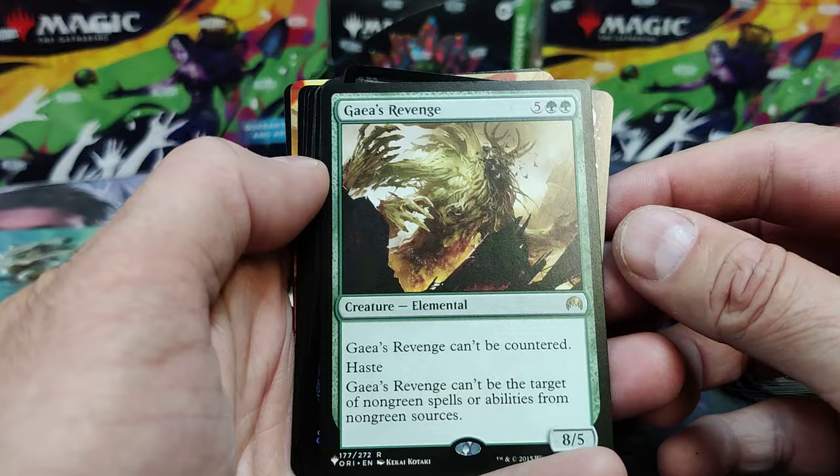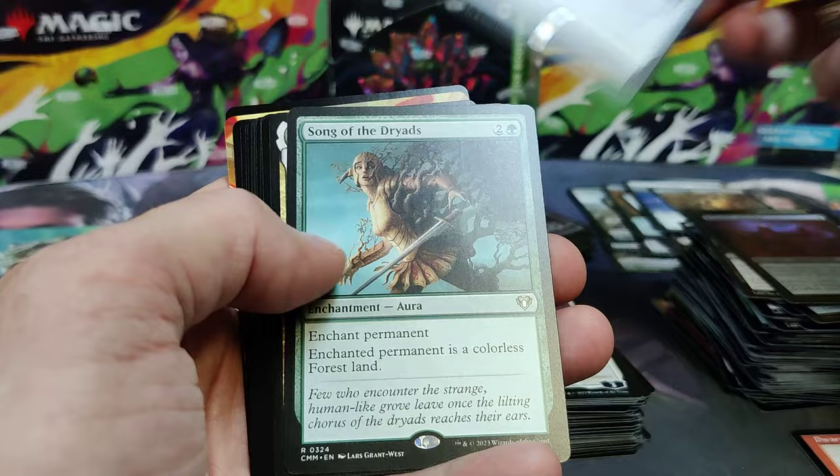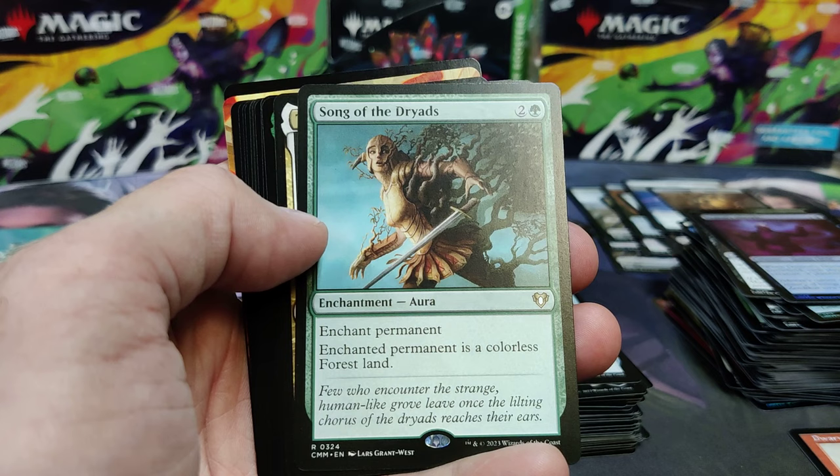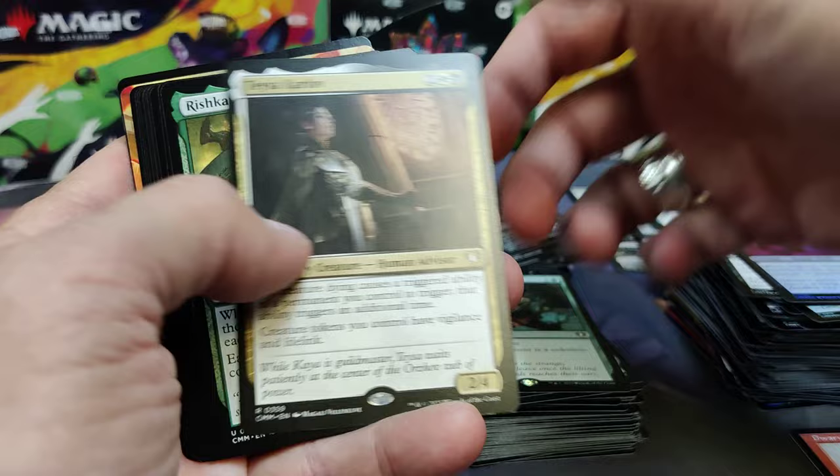Gaea's Revenge — I don't think it's worth a lot. There's our list card. Got Demon's Disciple — Foil Common. Sword of Animist — if you want to fetch land in your Commander deck, great artifact. Song of the Dryads — another way to take care of your opponent's commander. That permanent becomes a forest land, so it's tough to get rid of. Destroy the enchantment or destroy the land, which a lot of you don't run.